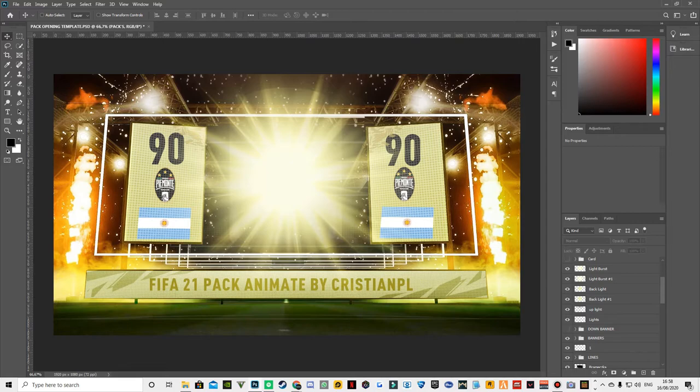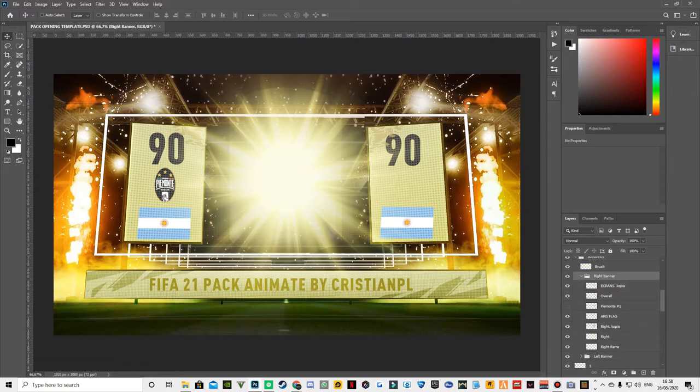Then you got more light bursts, more effects. Then you got the down banner, which in the preview you can write on there — you can make your own text to go on there, which is very cool. And you got the boards which he calls the banners, which are editable as well. Yeah, they're editable — 100% editable.